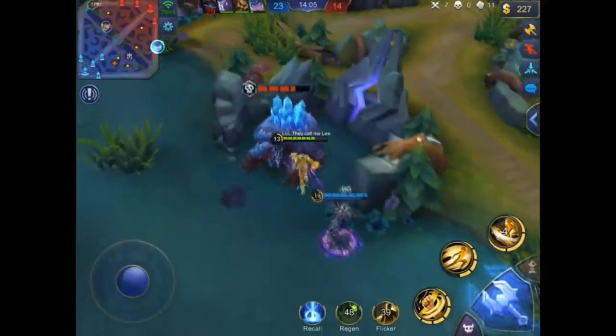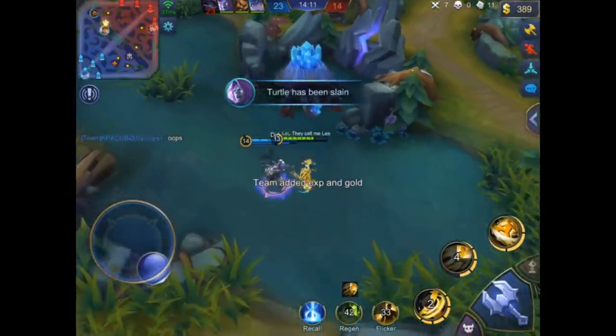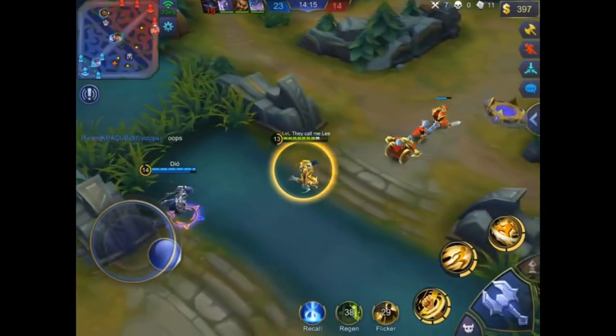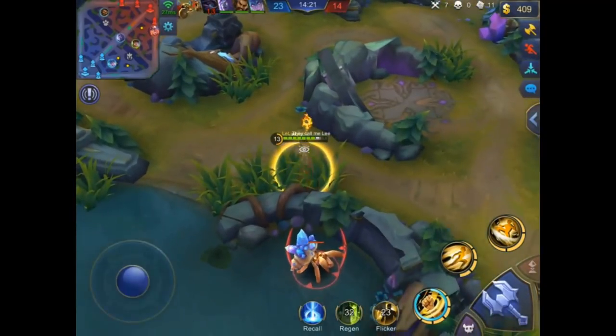The friendly Cyclops died. The enemy Karina is split-pushing in bottom lane. They take the free turtle now. As I said, they go bottom to defend. They should focus on bot lane, mid lane, or top lane to take another inhibitor.